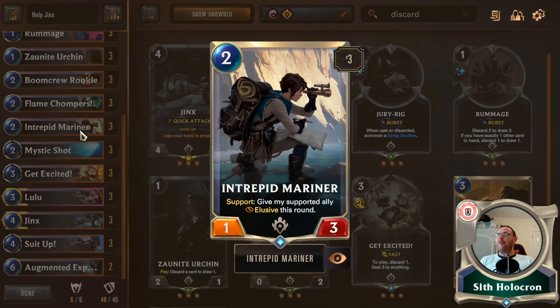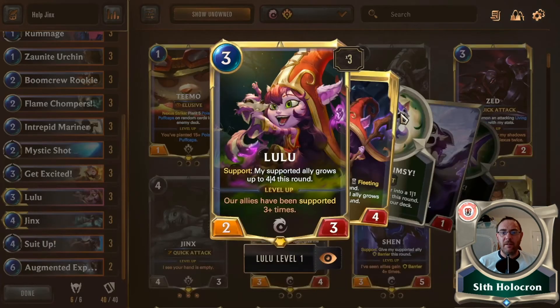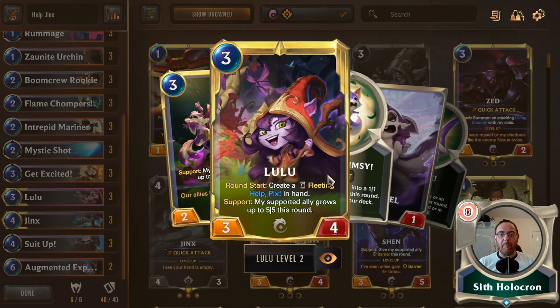Not many people say 'I want to build a deck and put in the Intrepid Mariner' — I don't know anybody who does that, and my deck building can be slightly askew. But this is another support card and it's brilliant. For two mana you get a one-three, and whoever you're supporting gets Elusive — which is absolutely brilliant. We went for three of these, and as a support deck you only need to be supported three times for Lulu to become a three-four.